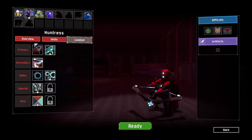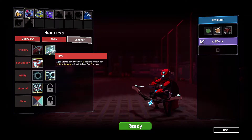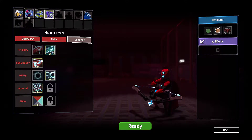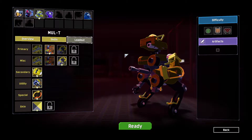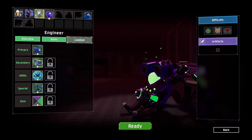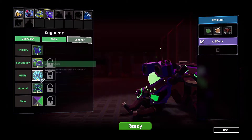Then we have the Huntress. She usually fires one arrow, but I unlocked Flurry which fires three seeking arrows at a time in bursts. She blinks forward rather than rolls. Then we have this mechanical guy where you choose two weapons and can switch between them. Then we've got the Engineer. I haven't really played much of him, but he throws mines and he can put a shield and turret up.